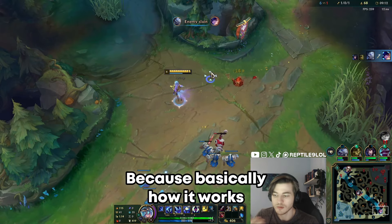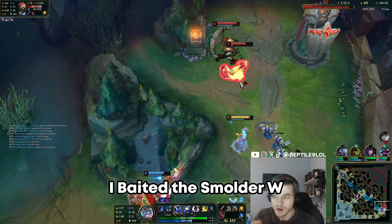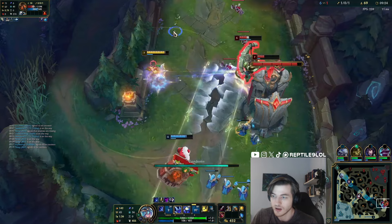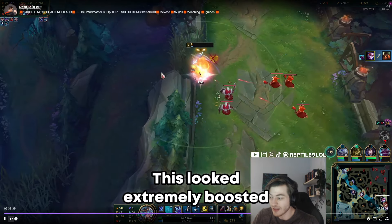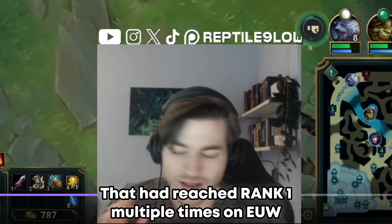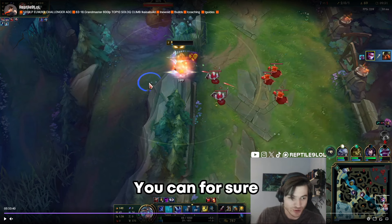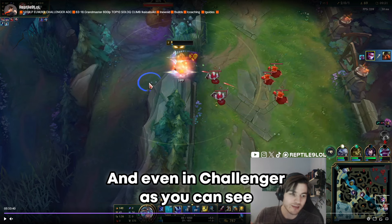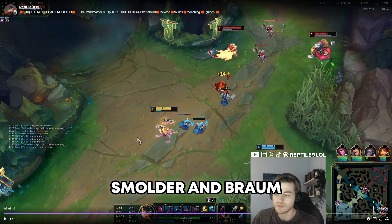The next example is about cooldown baiting. If I know the enemy has all spells up, I can try to bait them out. I bait the Sona W, I dodge the Nautilus hook, and now I know the cooldowns are obviously down so I can instantly all-in. I want to mention this looked extremely boosted by the enemy team — this Nautilus completely failed his Flash — but this is actually an LCS player who has reached rank one multiple times in EUW. So you can definitely do this in any game below Challenger, and even in Challenger.